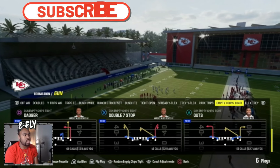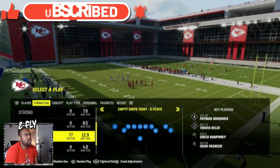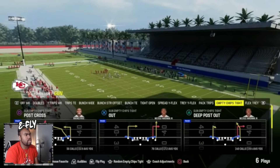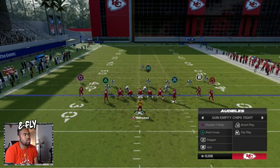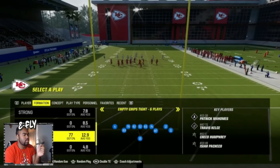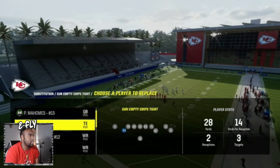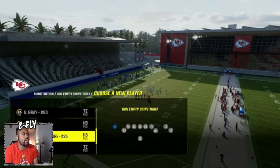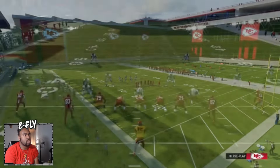The formations in here are kind of interesting - tight end in the slot, him on the outside, and you can have double tight ends. So let me test this out. With the double tight ends, it's two tight ends, a wide receiver, and a running back. So you've got the two tight ends on the inside, the wide receiver, and then you sub in a running back - Pacheco - right here in this spot.